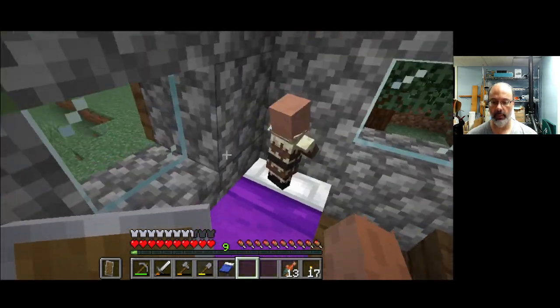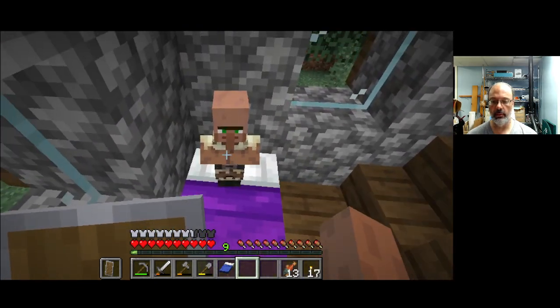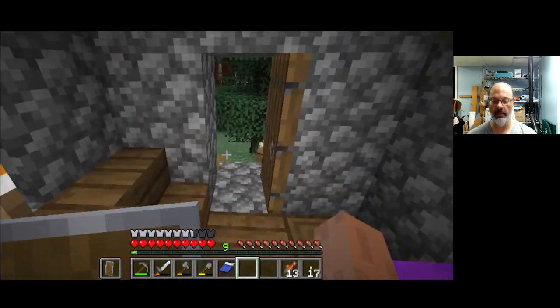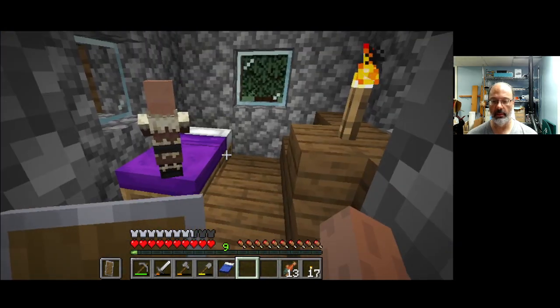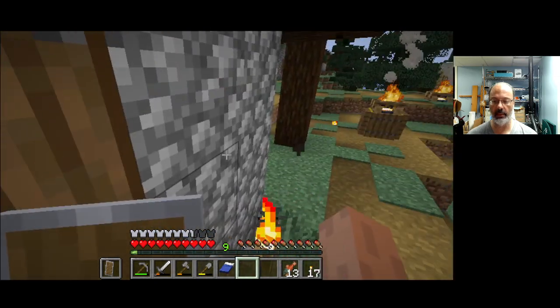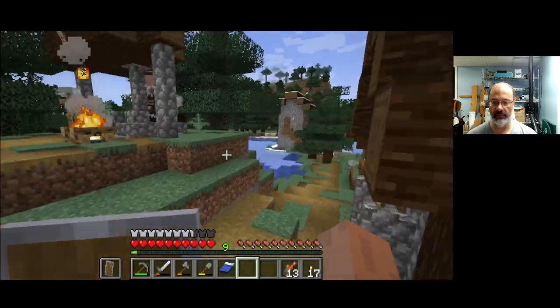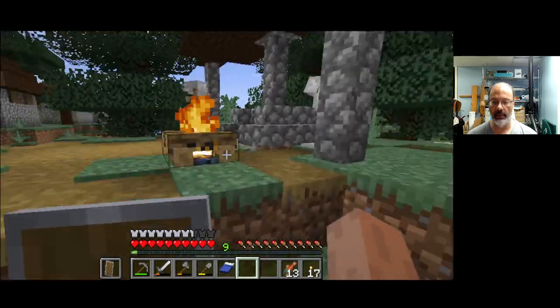Jumping on the bed — maybe I'll jump on the bed too, that's fun. Whee! You jump now — go! Oh, you don't want to play? Ugh, the kid doesn't want to play. Kid just wants to play by himself. I guess that's fine. I'm a stranger after all.